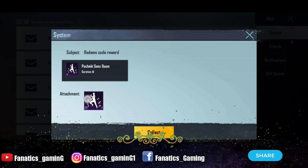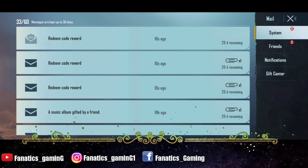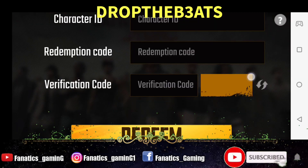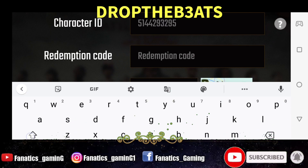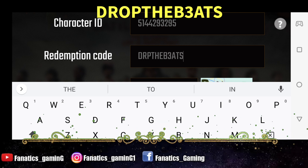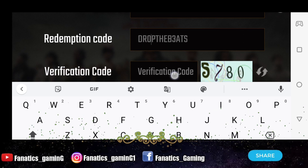After that I will show you the second code. Similarly, the second code is DROPTHEBEATS — the E is capital E. Then you can add the code and redeem it.